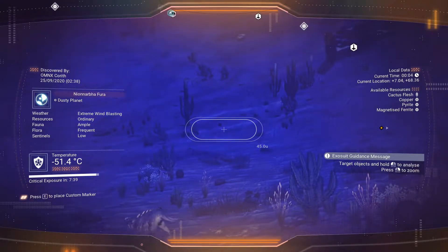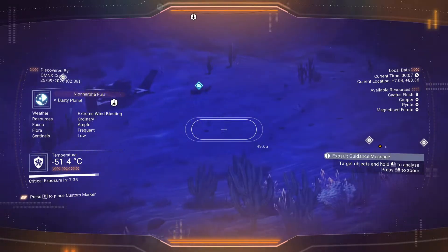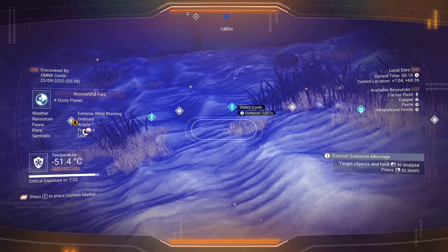So where's the hazard sign? Just put on your visor and look around. You'll see a red sign with an exclamation mark.